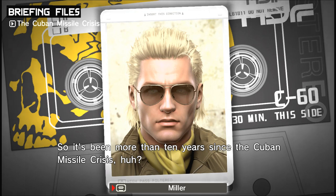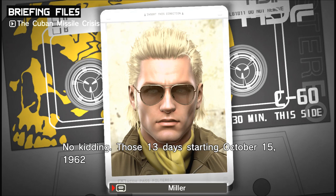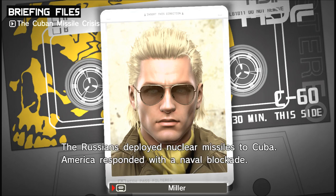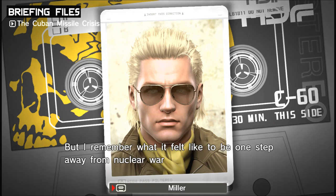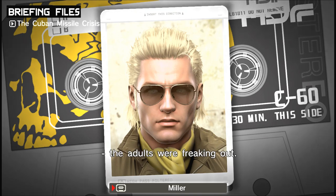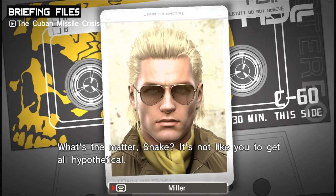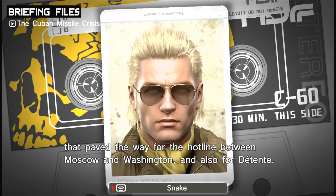It's been more than ten years since the Cuban Missile Crisis. Those thirteen days starting October 15th, 1962 were probably the closest we ever came to all-out nuclear war. The Russians deployed nuclear missiles to Cuba. America responded with a naval blockade. Then Russia shot down an American spy plane. I was still a teenager back then, but I remember what it felt like to be one step away from nuclear war. The adults were freaking out. If it wasn't for the Cuban Missile Crisis, there might never have been an Operation Snake Eater. It was the reassessment after the Missile Crisis that paved the way for the hotline between Moscow and Washington, and also for detente.